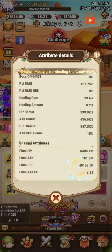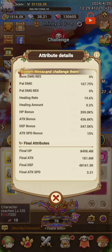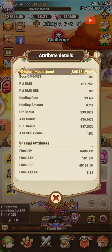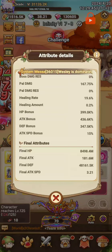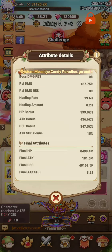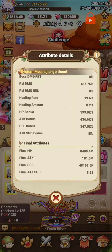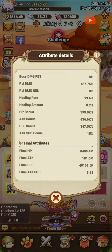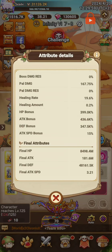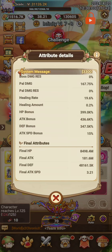As you can see, I have 48,000 defense now, 8,500 million HP, and 181 million attack. This used to be like 7,500 million HP, around 32,000 defense, and about 170 million attack. So it's like a huge jump. If you do it, I think you're going to be in a world of pleasure.